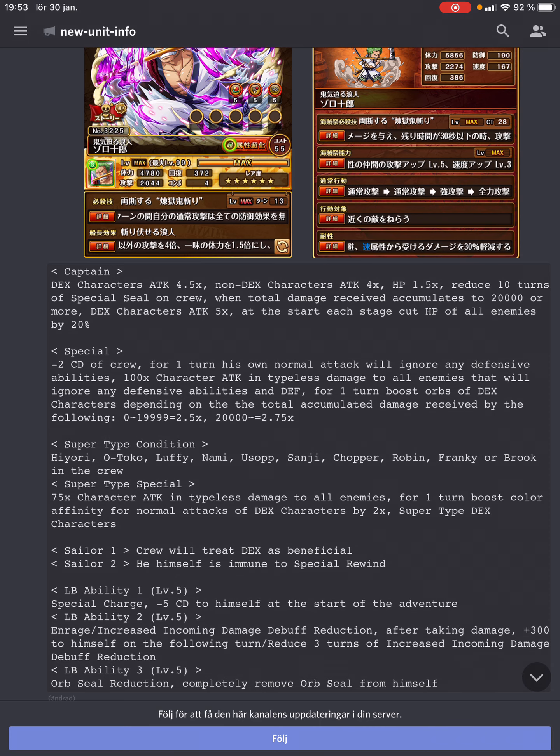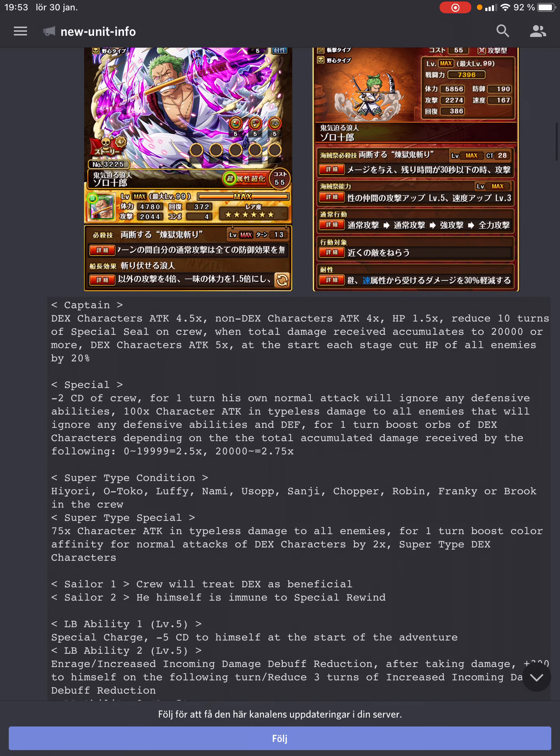Finally, let's look at the supertype condition. It is the Straw Hats, as well as Hewari and Otoko. He does 75% his own attack in type-less damage to all enemies, and for one turn boosts color affinity for normal attacks — specifically he boosts color affinity for DEX by two times. So orb boosts for DEX in special, color affinity for DEX in supertype. Now we just need someone to change orbs and someone to give an attack boost to DEX mainly.